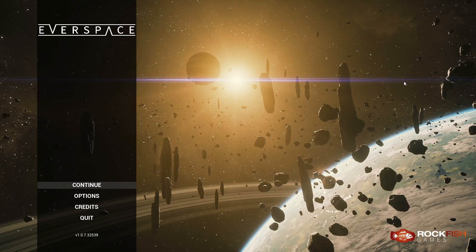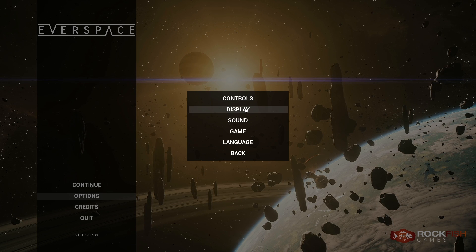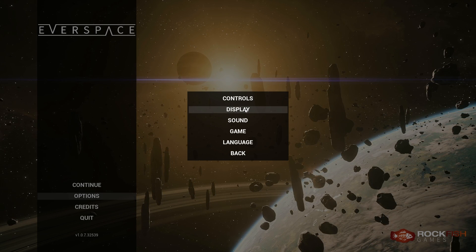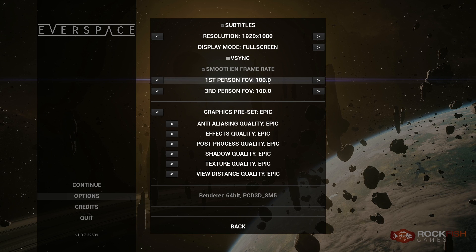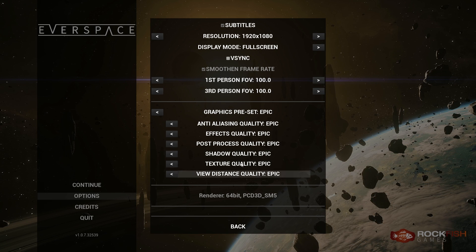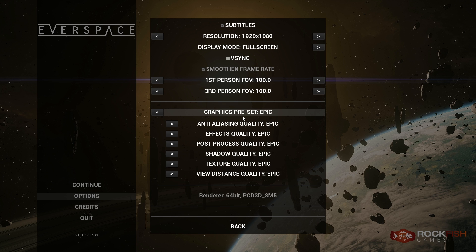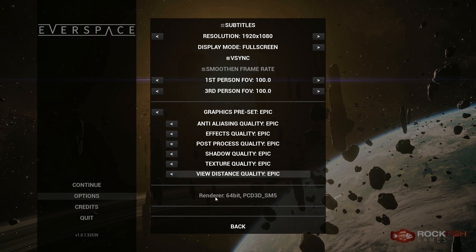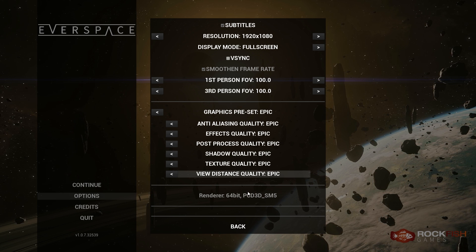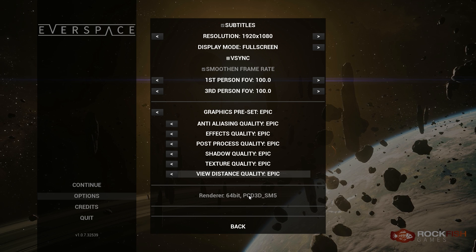The immediate impression: wow, this is a pretty title screen — and wow, that is an ugly menu. If you head over to the options menu you'll see what is essentially the default stock UE4 options. This is the sort of thing you'd have expected some cleanup of prior to release. The fact that we still have renderer code listed down here is indicative that a lot of stock options weren't customized or cleaned up before the game left early access.